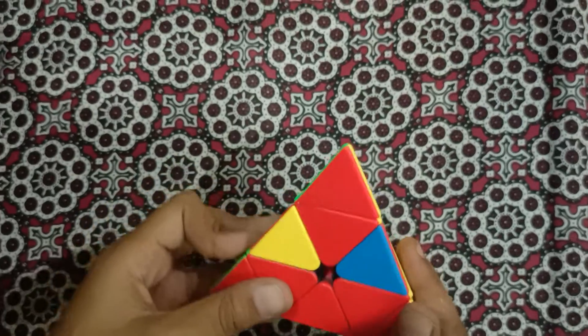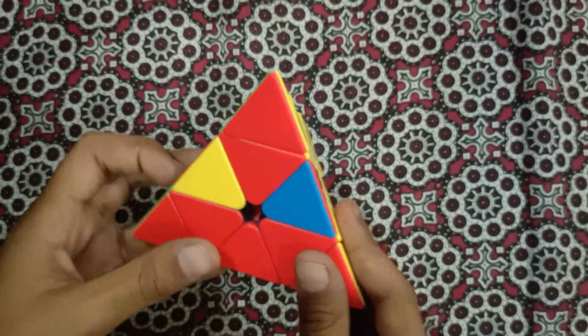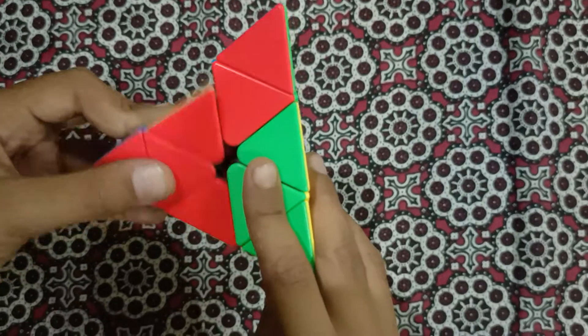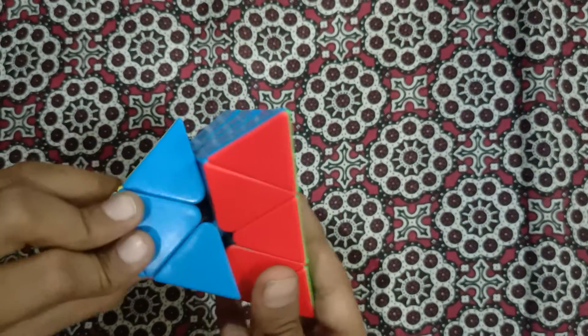Then we hold our cube and turn it once like this. After that, we do the right-hand algorithm: lower the right, lower the left, raise up the right, and raise up the left.